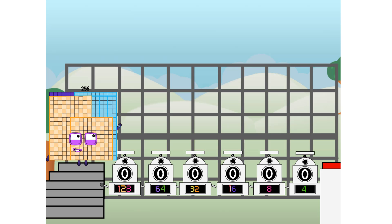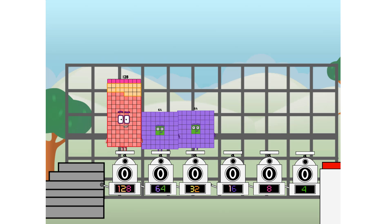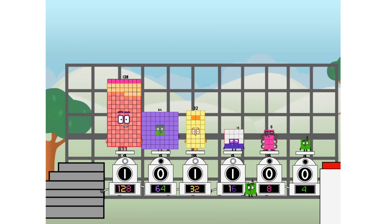First I split in two: 128 and 64, and 32, and 16, and octoblock, and 4, and one more to press the big red button — 1. Then you choose who's going up: one of me, and none of me, and one of me, and one of me, and none of me, and one of me, and one of me, and one of me. Fire!